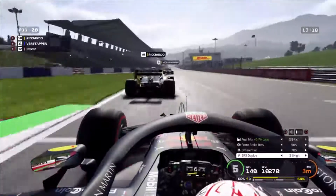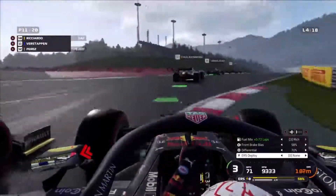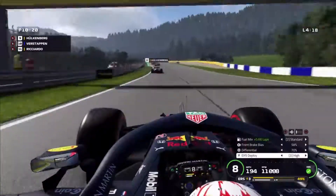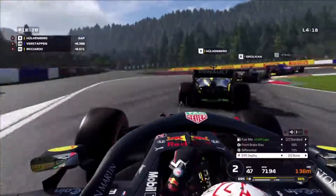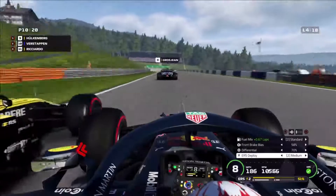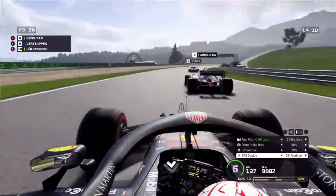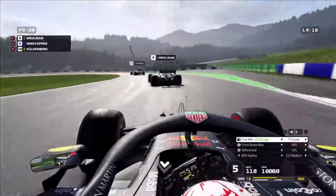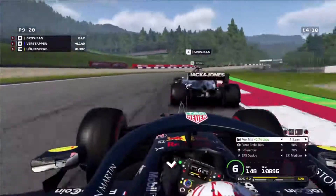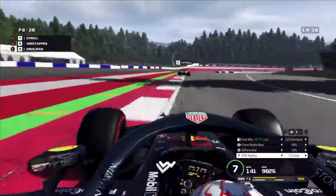Coming into lap 4, we go side by side past our old teammate Daniel Ricciardo down into turn 1. The Renault is a little more challenging but we get past with DRS. We've now got the other Renault of Hulkenberg ahead. We get a very good exit, better than Hulkenberg, though he comes back at us a little — we're in standard mix trying to save fuel. We almost go past Grosjean but hold off to avoid a collision, sitting right up behind him waiting for an opportunity. The Haas is definitely slower than the Red Bull here, and going into turn 9 Grosjean backs off and lets us through.